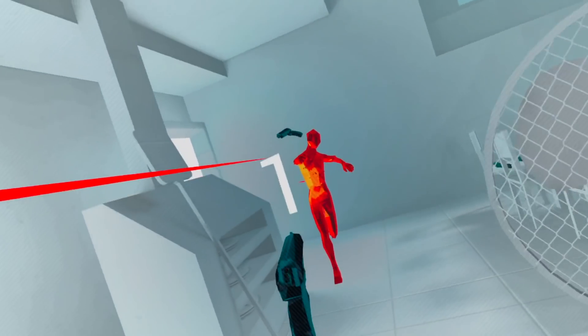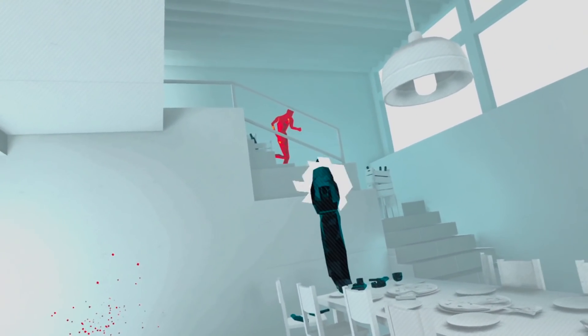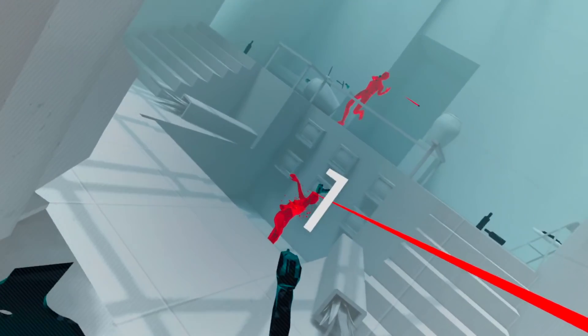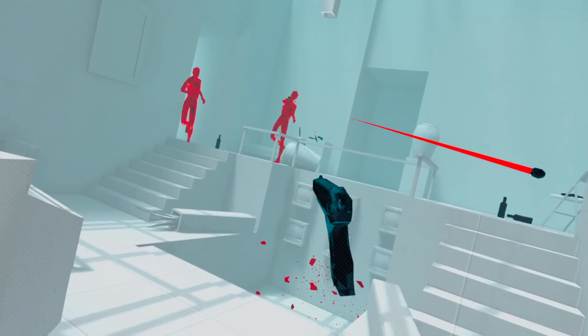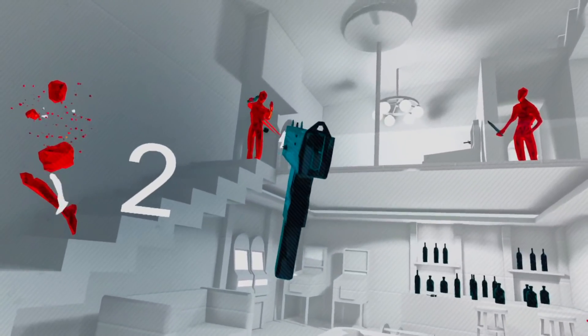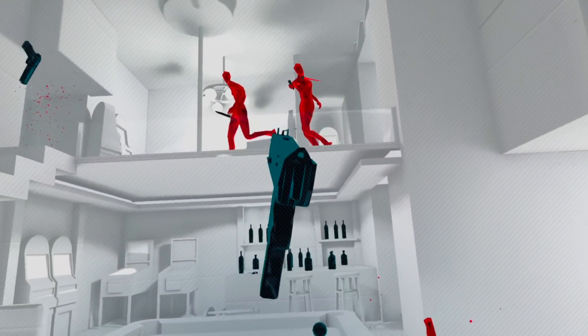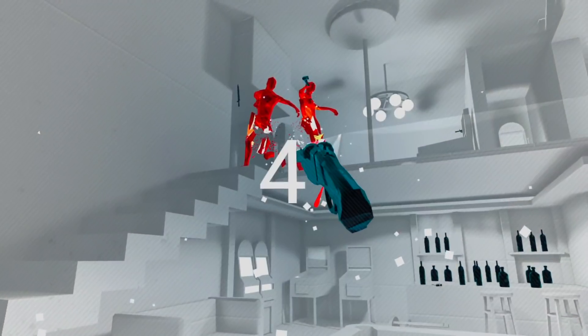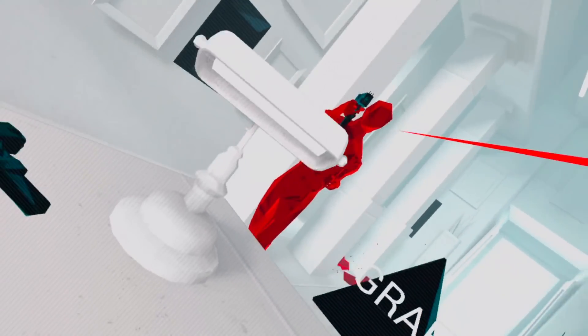There was no doubt that Superhot was going to get this update, just like how there was no doubt it was going to be ported to the Quest to begin with. Its simplistic and crisp graphic design allows for easy performance for the headset, and this just goes to show how games don't need to look realistic or have intense graphics to be fun and immersive. All this game needed was just 3 colors, 2 fists, and now 90Hz to make it one of VR's most timeless games.